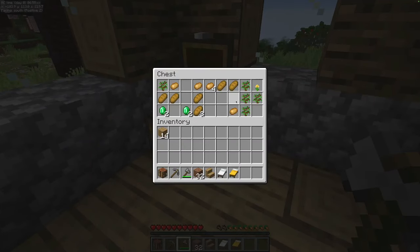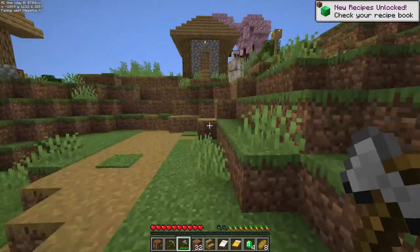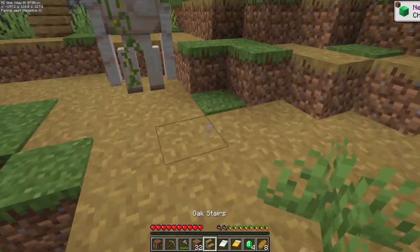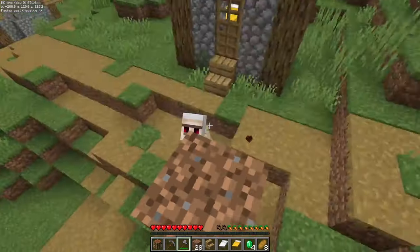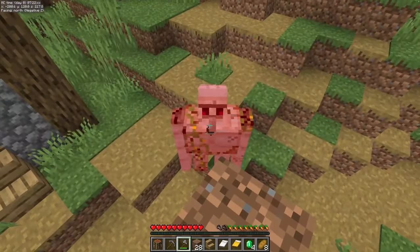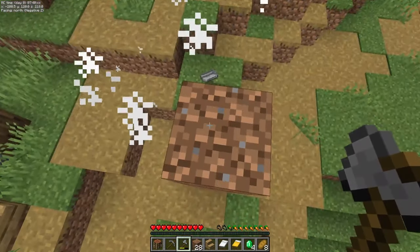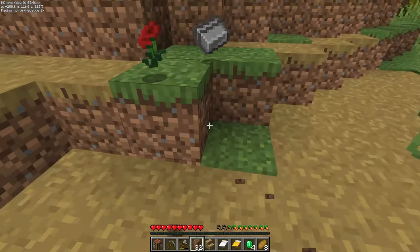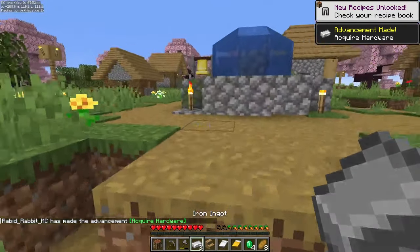Grab one bed here. Oh look, there's food in here and some emeralds — that should be good. You also want to get your first bits of iron. All right, now we've got our first bits of iron.